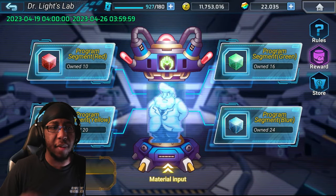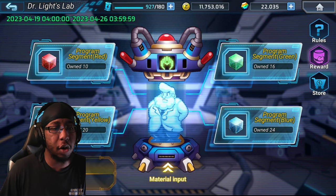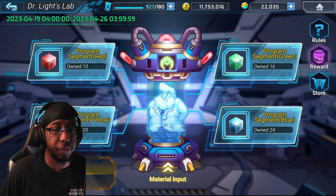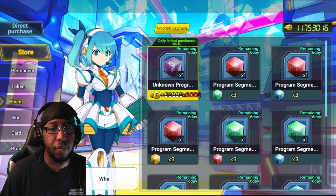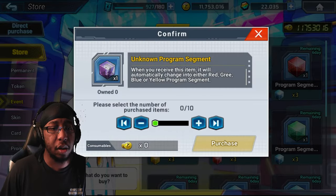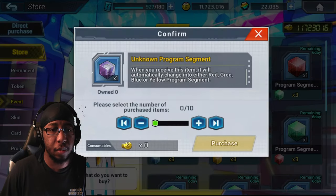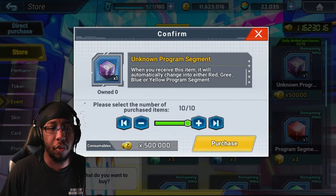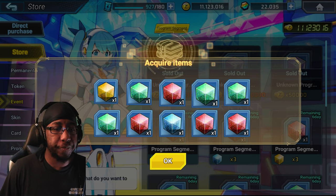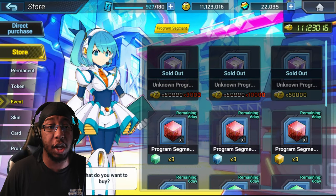Alright, I've gotten my 70 drops for the day. Before I move on to how to use these things for Dr. Light's Lab — real quick, I want to point out you can go to the store and buy about 30 more a day. It's going to cost quite a bit, but I always do this because it makes getting the rest of the rewards a lot easier.